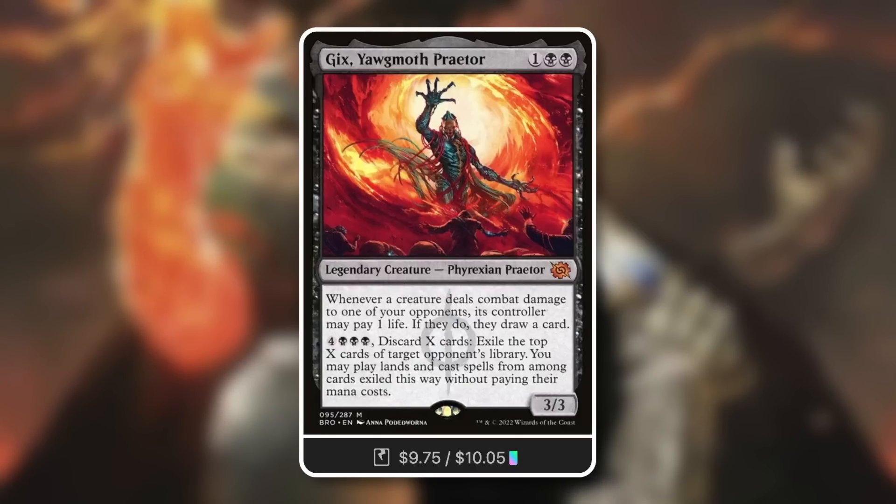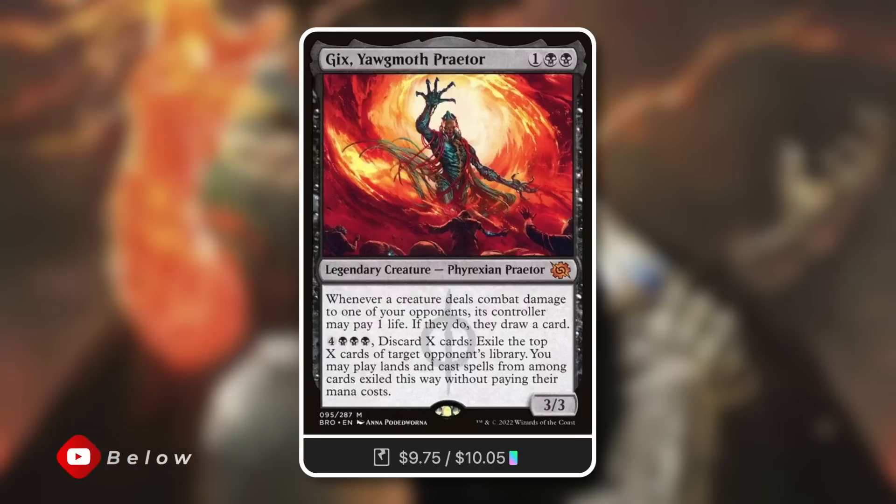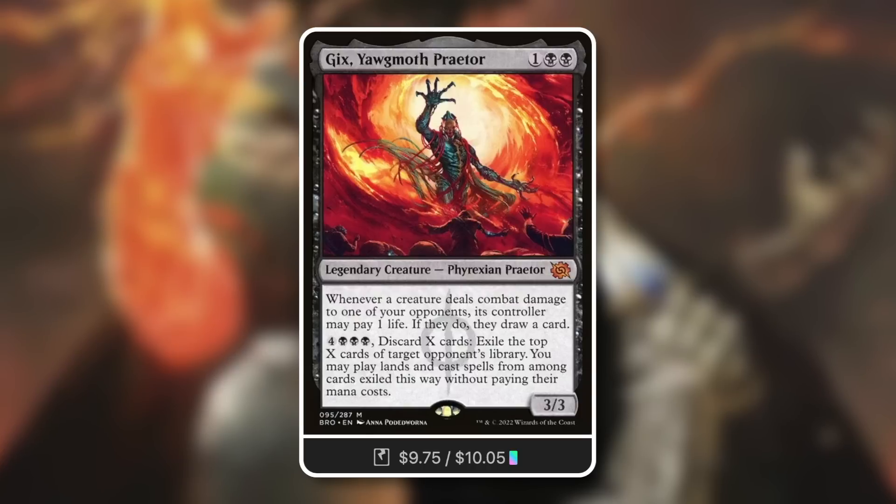On top of that, the basically ultimate ability of this card is pay four black black black, discard X cards, exile the top X cards of target opponent's library, then play lands and cast spells from among them without paying their mana costs. Villainless Wealth as well — an amazing effect. Absolutely love that.